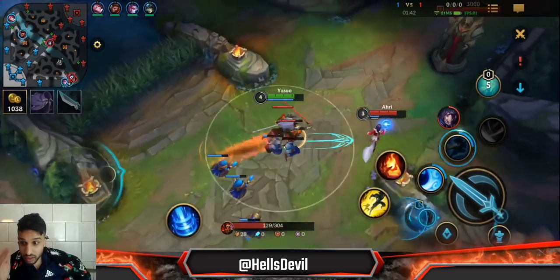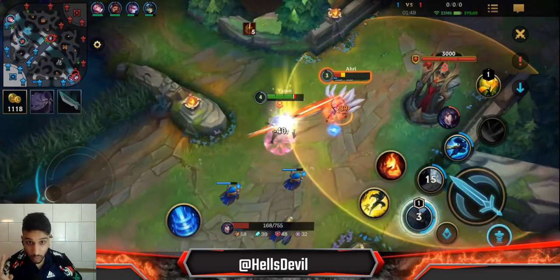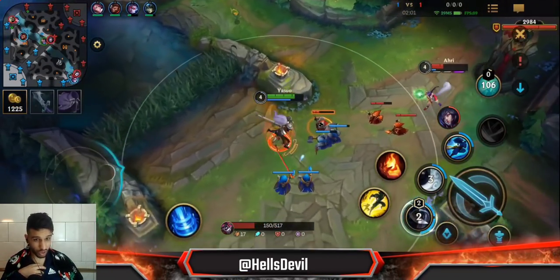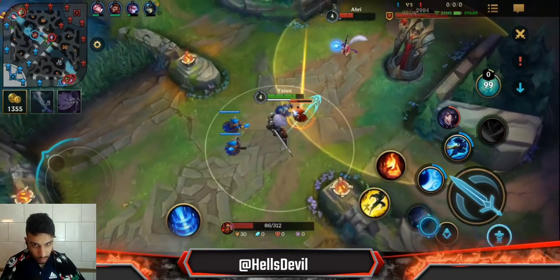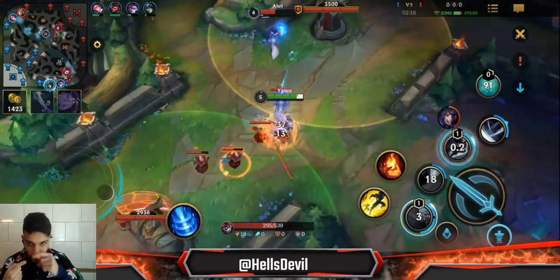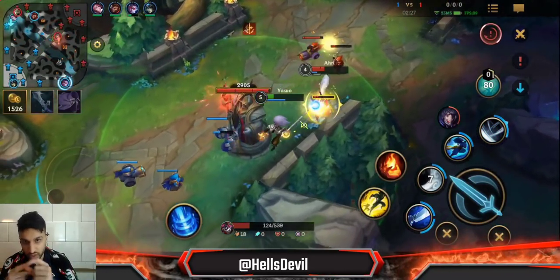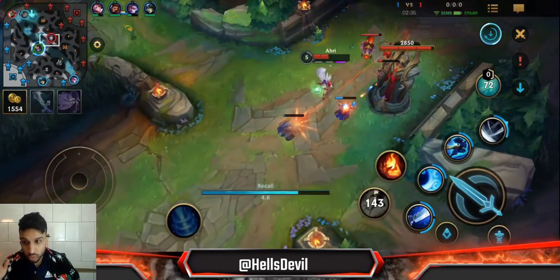For example, when a Thresh throws a lantern and you dash to him, you charge up your passive super fast. Same when you use teleport boots — you charge up your passive. You can see he's actually doing really well against Ahri considering it's quite an annoying matchup early. The thing about Ahri is she can use her basic attack or her W — which gives her movement speed — to quickly get close to you and throw away your passive. Enemies that can easily proc your passive are a weakness for Yasuo.